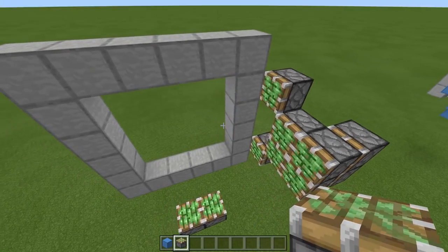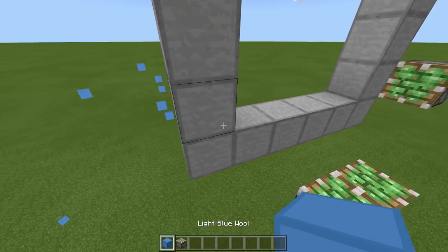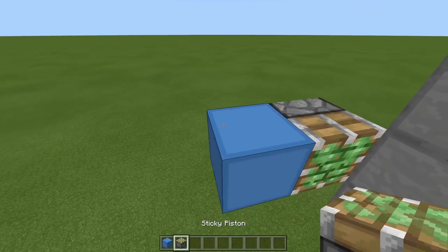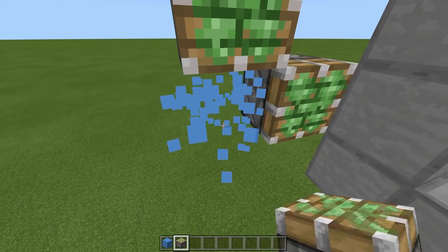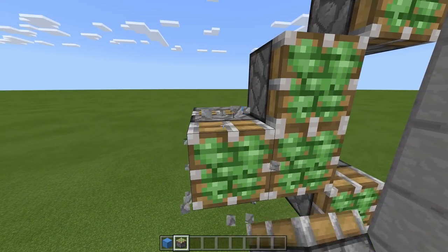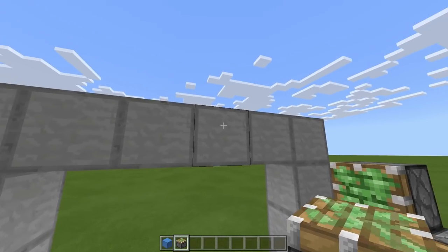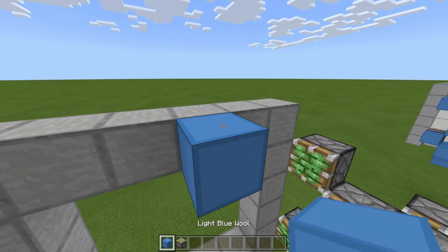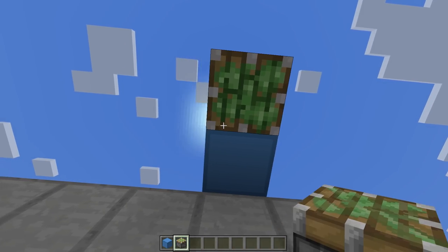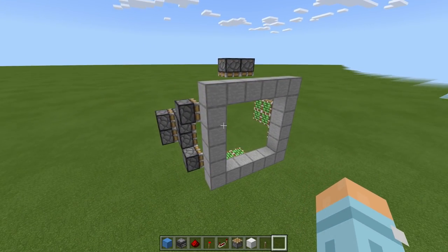Now we can repeat this on the other side: block here, sticky piston, move that block, block here, sticky piston, move that block, block here and two sticky pistons up, move that one, block here, two sticky pistons like this, and two here, remove that block. Then we want to repeat what we did but on this side facing downward: block here, one up, remove that block, sticky piston facing downward here, and one here, and remove that block. Now that, surprisingly, is the hardest bit done, because the redstone is so simple.